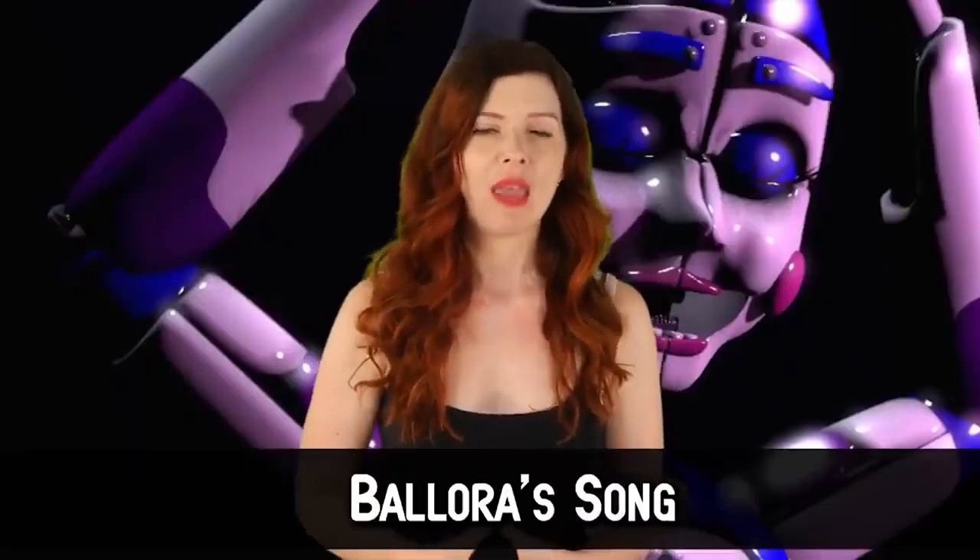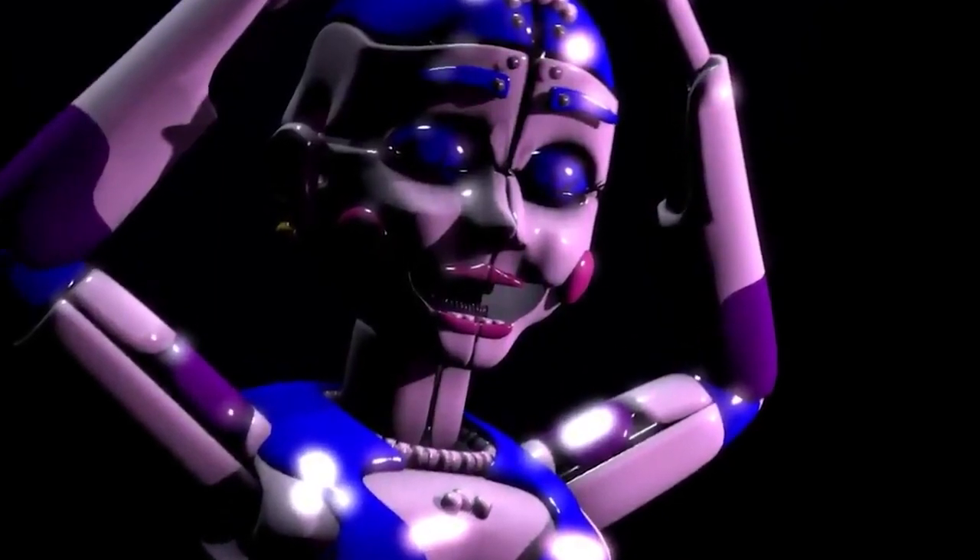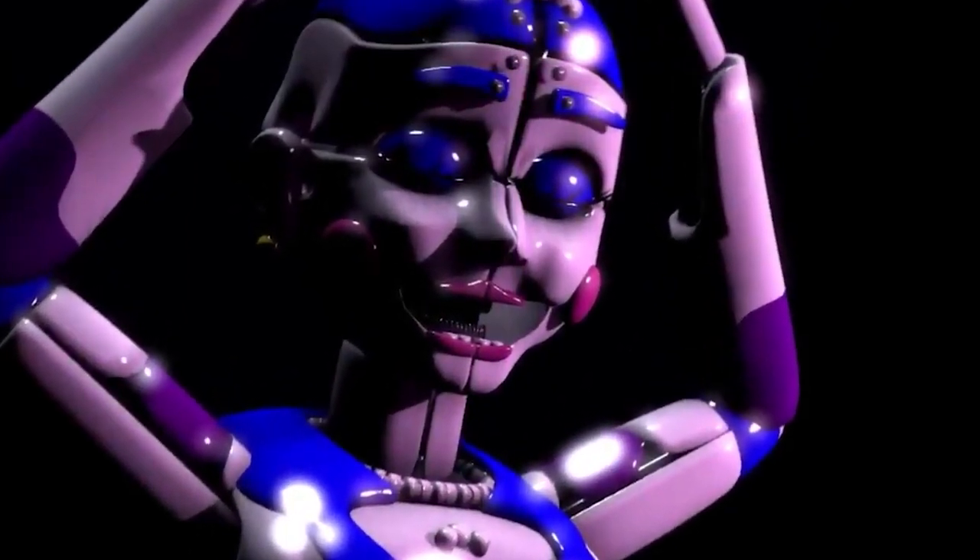The fate of Mrs. Afton is something alluded to a few times in the games, but who exactly she is remains undefined — we don't even know her name. We assume William and Mrs. Afton were romantically involved and had children, partly because of the animatronic Ballora and her song. Ballora sings about missing someone who has withdrawn into themselves — before, she and this person were happy, but now they've shut her out and resigned themselves to loneliness. This song possibly represents the separation between William Afton and Mrs. Afton, or symbolizes his grief over losing her.